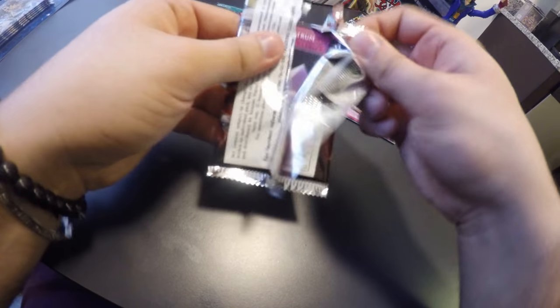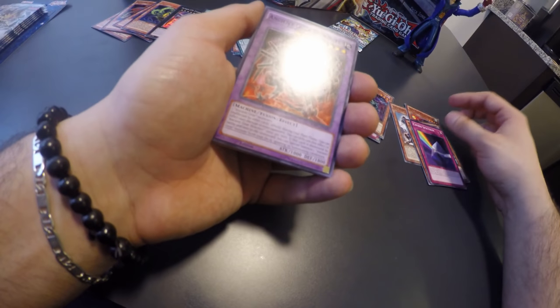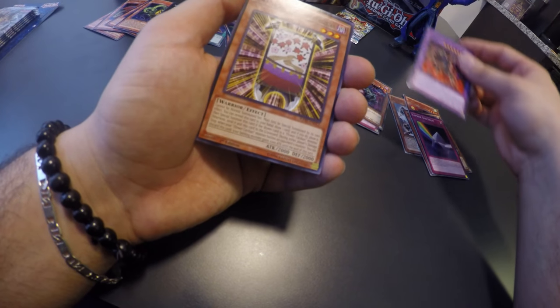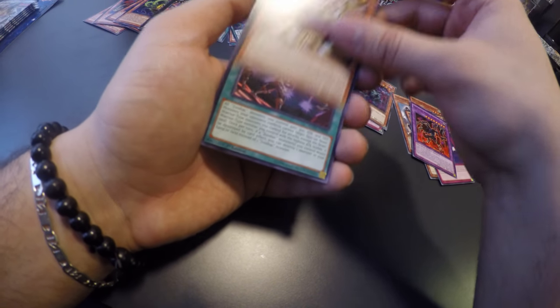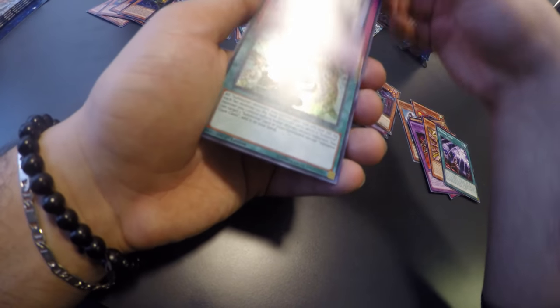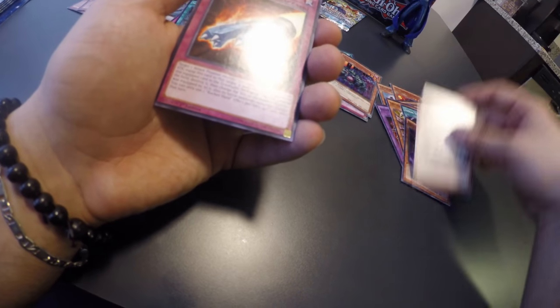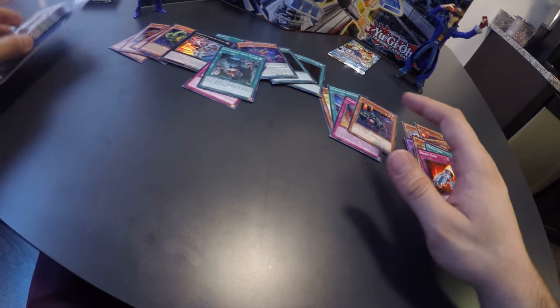Alright, there we go. We're gonna start with a Cipher Spectrum, Ancient Gear Howitzer, Flower Cardian Cherry Blossom with a Curtain, Zodiac Sign, Spiral Mission, Recapture, Sub-Terror Cave Clash, Ancient Gear Hunting Hound, White Princess Rocket Hand. And now we're gonna move on, last but not least, to these beautiful mega packs.